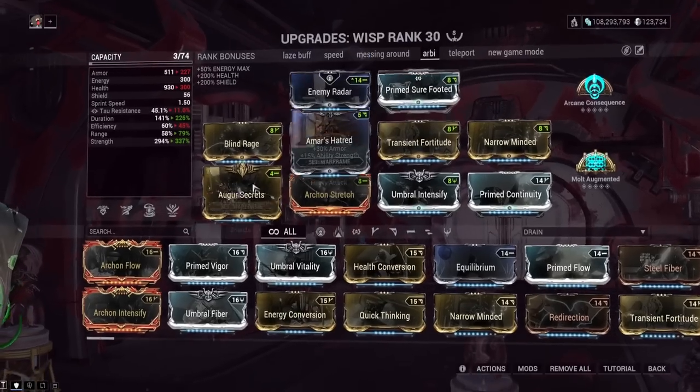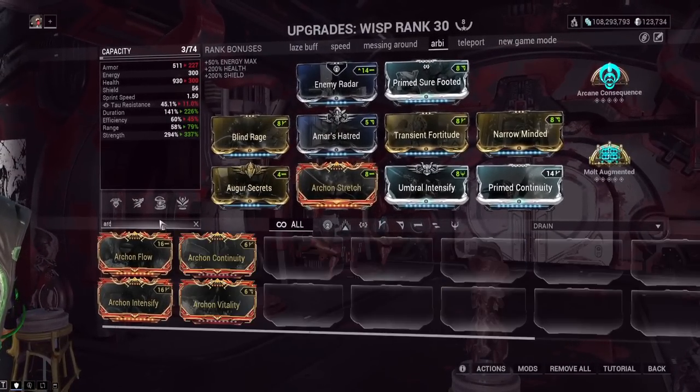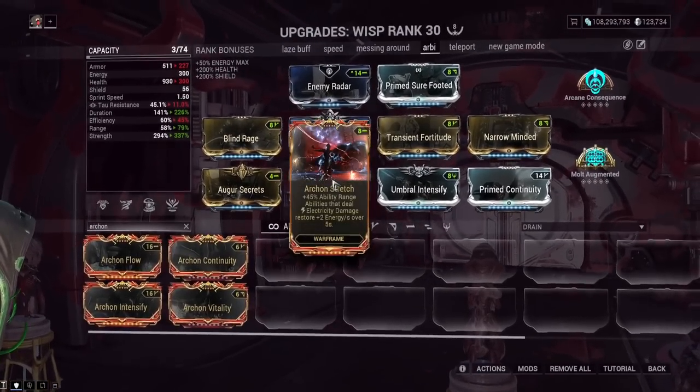What would I do to buff each of these individually? For Archon Stretch, I think the energy regen should work on your teammates. If it does work on teammates, it doesn't say it on the card. If you put this on Wisp and made it for your team, you'd also be energy buffing the whole squad — pushing Trinity's face in the dirt a little harder. Maybe also make it work for Electric damage from weapons, since Electric weapon damage is not highly used by a lot of players.